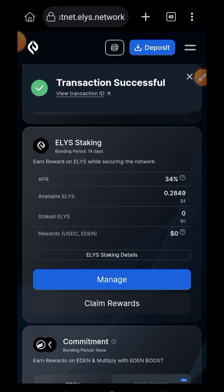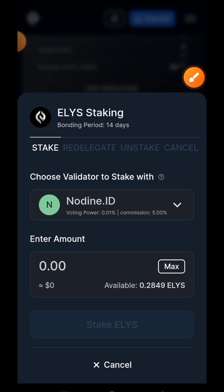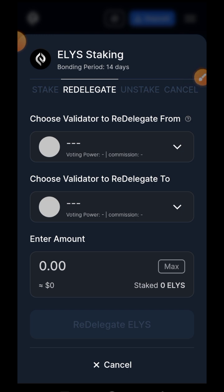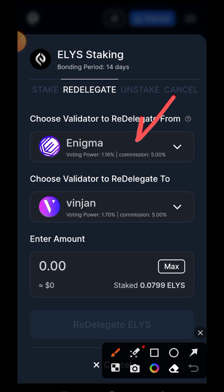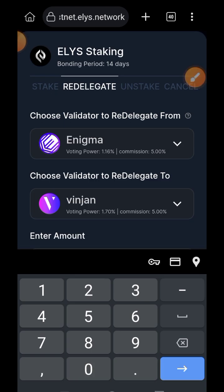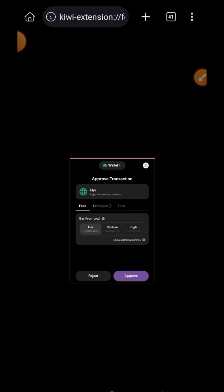Transaction successful. I'm going back to the staking page to interact with other features. Tap on Manage again, then switch to the Redelegate tab. Redelegating means taking some tokens you've delegated to one validator and delegating them to another — you're not touching tokens in your wallet. I'll redelegate from Enigma to another validator. Set the amount — I won't redelegate everything, just half — then tap on Redelegate and approve the transaction in your wallet.